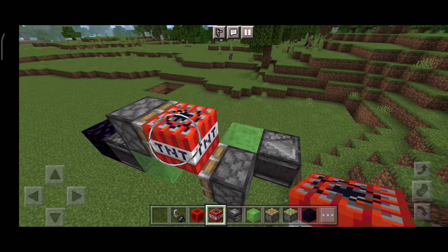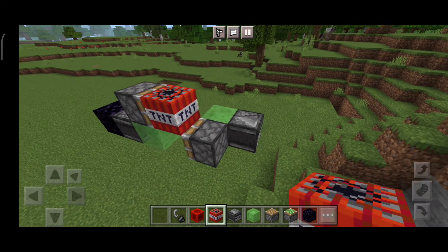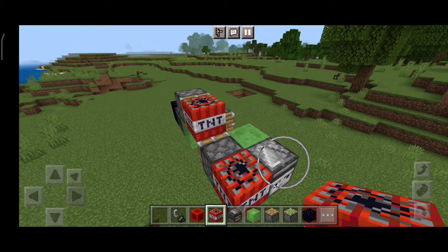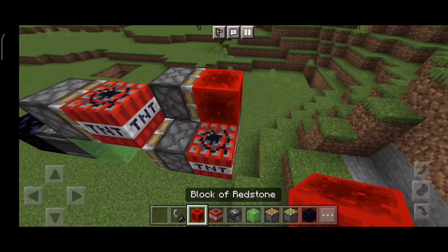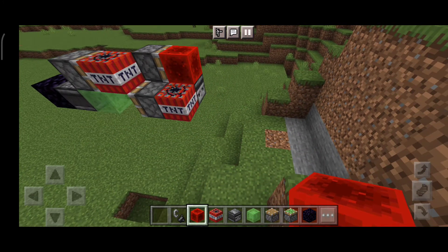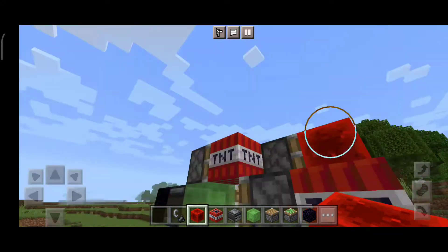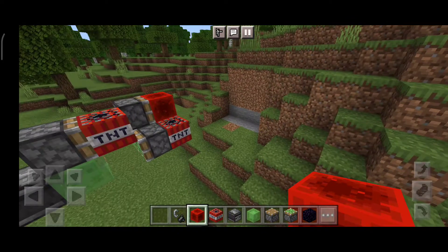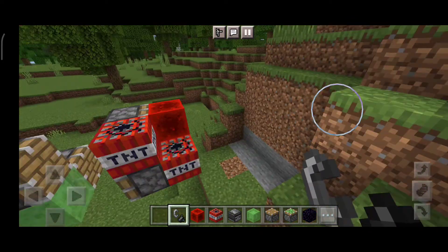Now we just want to place TNT there and the piston, and a block of redstone. Okay, basically done — very nice, yeah we're done. Now I just need to figure out how to activate this.